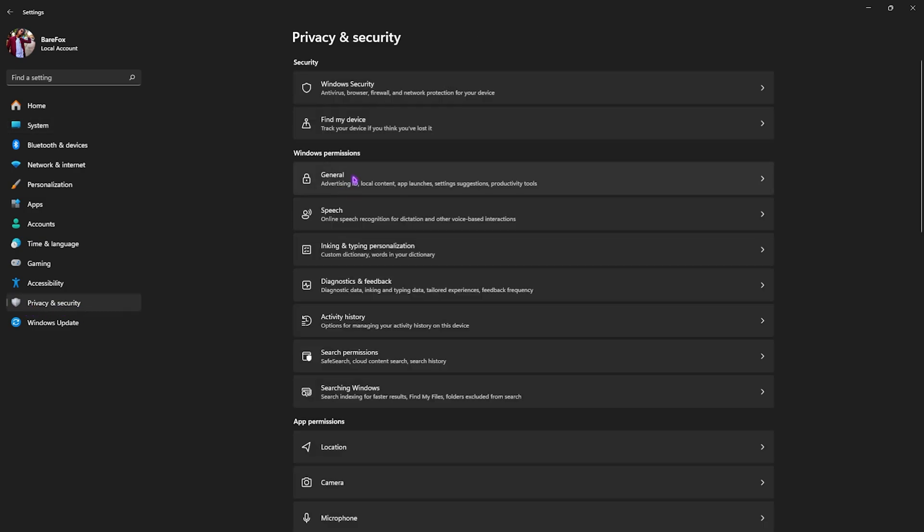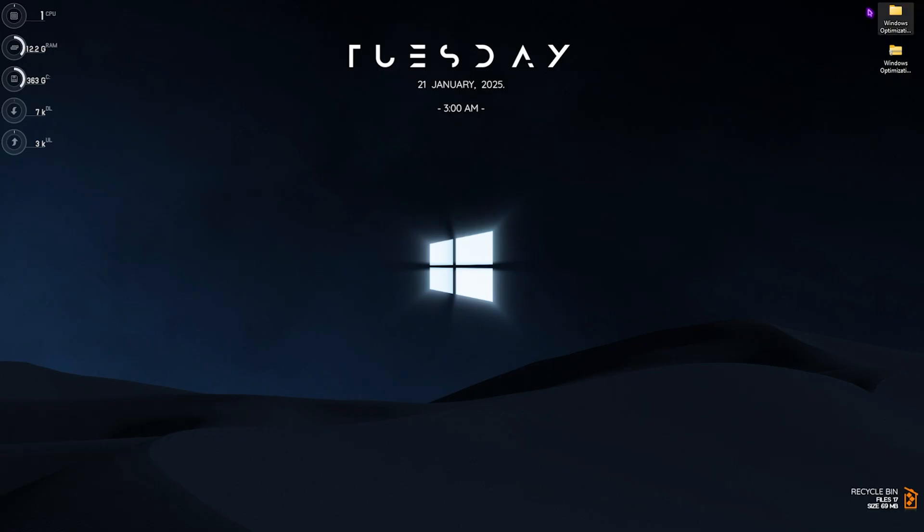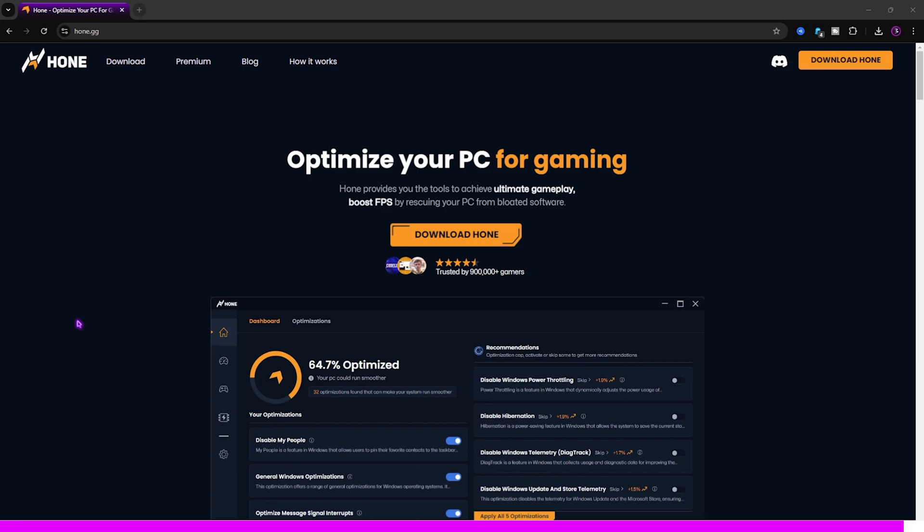Head down to Privacy and Security, go to General Settings, and disable every single one of the options listed there. Once done, close Settings.